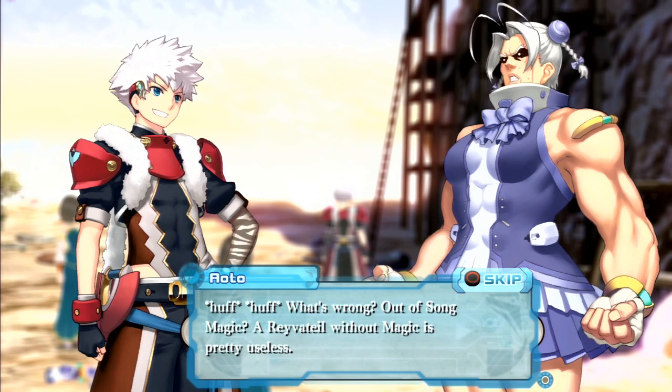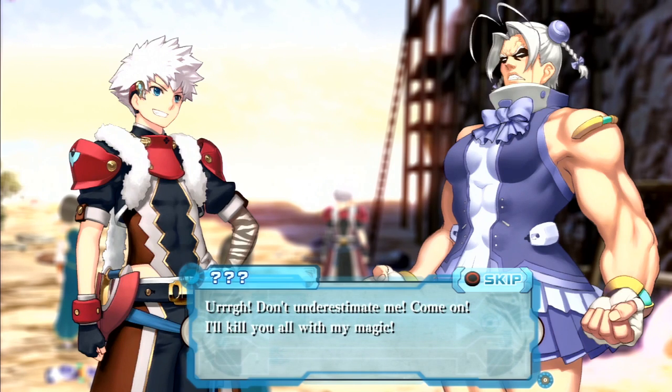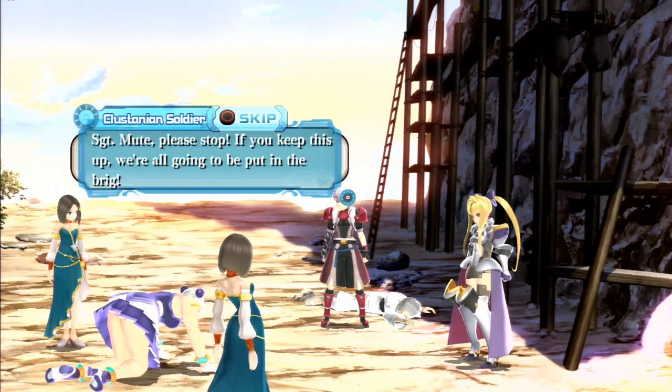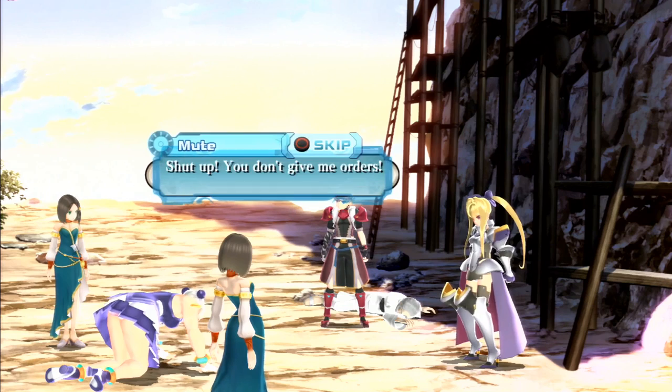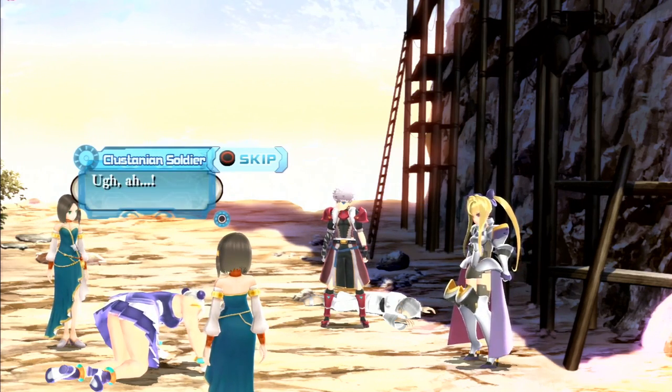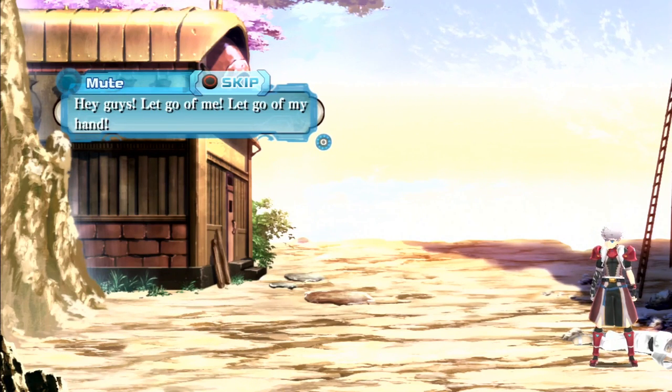The enemy taunts Aoto: 'Out of song magic? A Ravytail without magic is pretty useless.' Aoto fires back: 'Don't underestimate me! I'll kill you all with my magic!' Another voice yells 'Mute! Drill! Stop! If you keep this up we're all gonna be put in the brig!' The host quips: 'What is it with the protagonists in these games constantly wanting to drill things with their weapons?' Mute shouts 'You don't give me orders!' The enemies retreat.